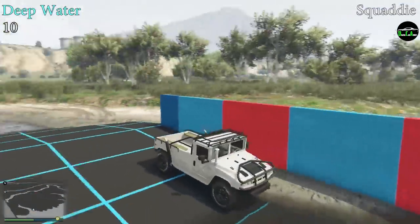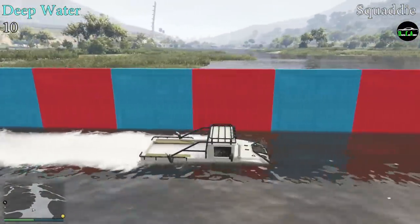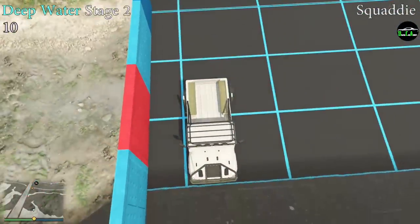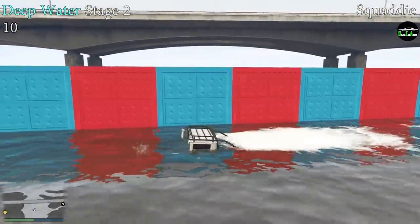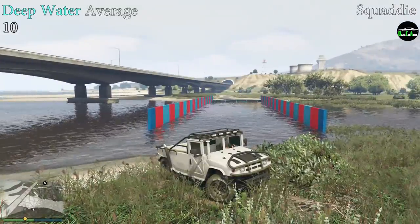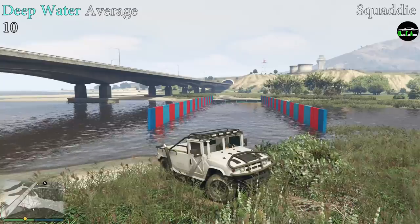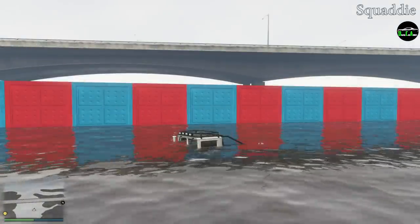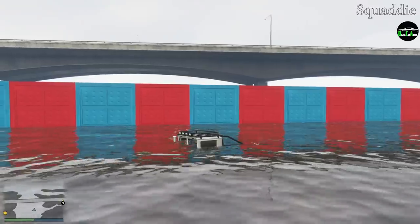Next up we have deep water testing — this is where the Squatty performs best in my opinion. It's an absolute monster in deep water. In stage 1 of this test, it makes it fully across which gives it a 10 out of 10. In stage 2, which is the deeper side, it again makes it completely across which gives it a 10 out of 10. We get an average of 10 from the deep water test, which is amazing. Usually only larger trucks make it across the deeper side, and the Squatty does it very easily, and the reason for that is because the Squatty's snorkel actually works. I tested that theory as I sat underwater for about 2 minutes and the Squatty still drives after that perfectly — it does not die. It's actually amazing.